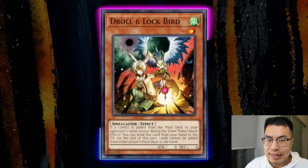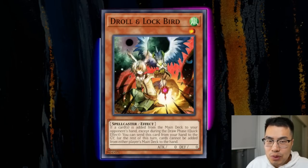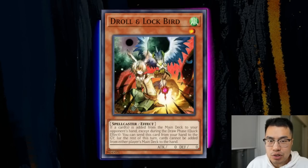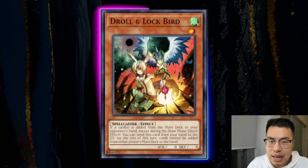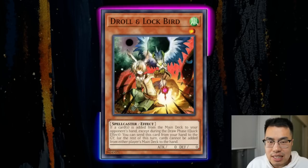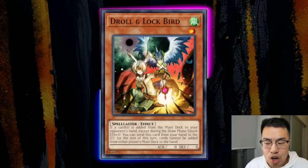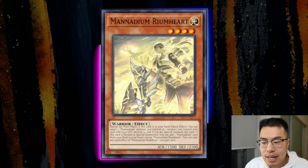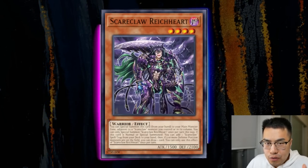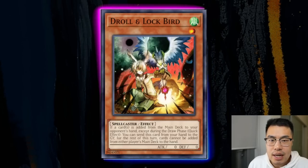At the top of the list, we have Droll & Lock Bird. This is a completely new format with new cards like Manadium, and Droll happens to be very good again — it ebbs and flows, similar to Ghost Ogre and Snow Rabbit. Against Manadium it's very good because basically their entire deck consists of adding cards: Rimheart adds, the Field Spell adds, Scareclaw adds. Everything adds a card, and in order for them to keep comboing off, they have to keep adding cards repeatedly. So Droll does a lot by stopping them from adding from the deck.